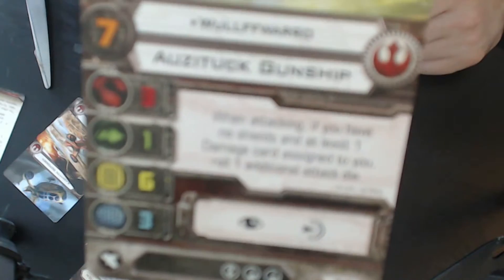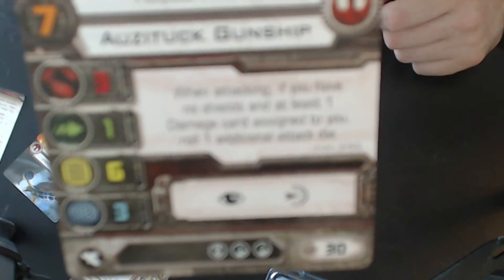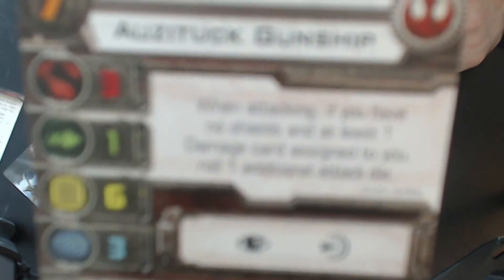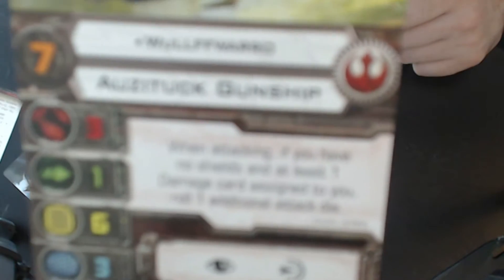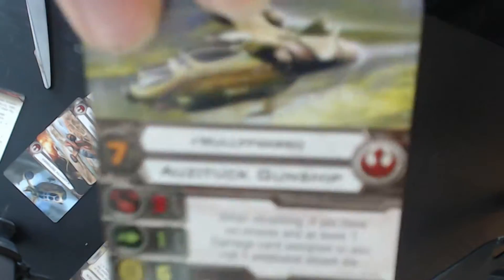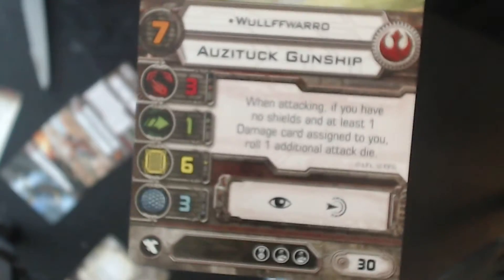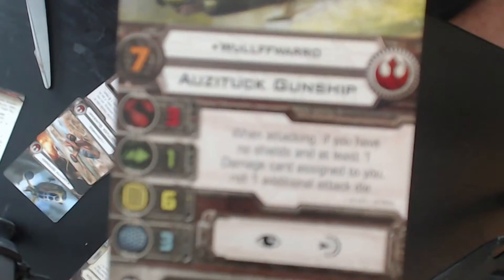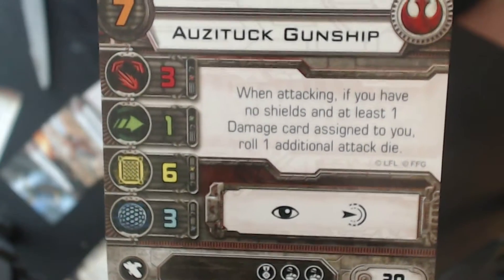Then we got Vulf Varu at 30 points, also with an Elite Pilot talent. Let's see if I can focus so you can read the pilot ability. His ability: when attacking, if you have no shields and at least one damage card assigned to you, roll one additional attack die.